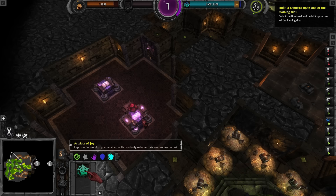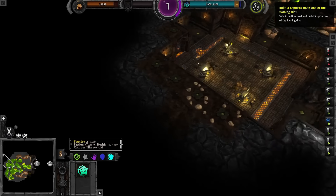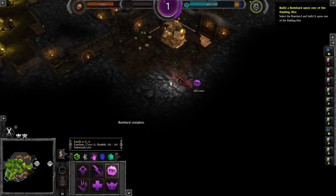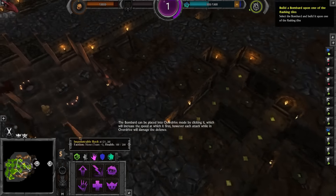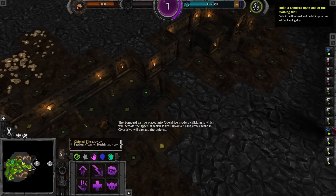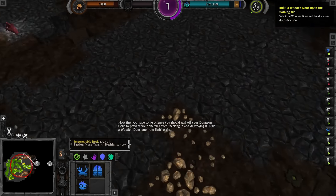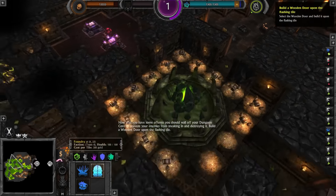The Artifact of Joy improves the mood of your minions while drastically reducing their need to sleep or eat — sounds remarkably good. This is probably the edge of the map. Now that you have some offence, you should wall off your dungeon core to prevent your enemies from sneaking — doors! We all know how much I love doors.